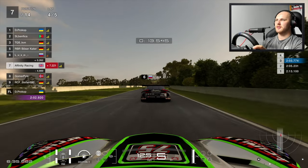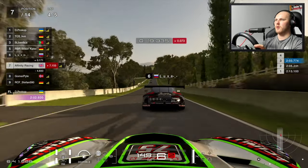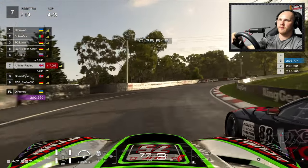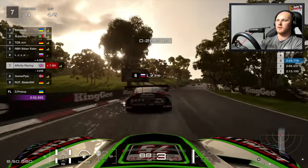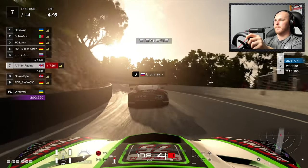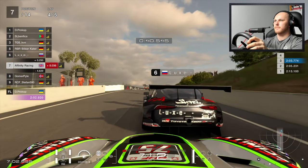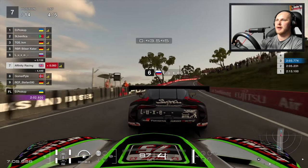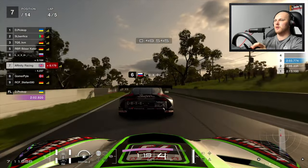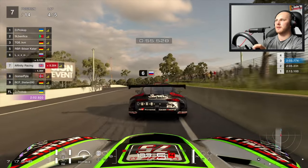Very slow through the first apex there — smartly done so that I would either go into the back of him and push him out of the corner, or just back off altogether. Look at this: no matter how early I am on the throttle, my pace is dictated by this guy all the way up the mountain.